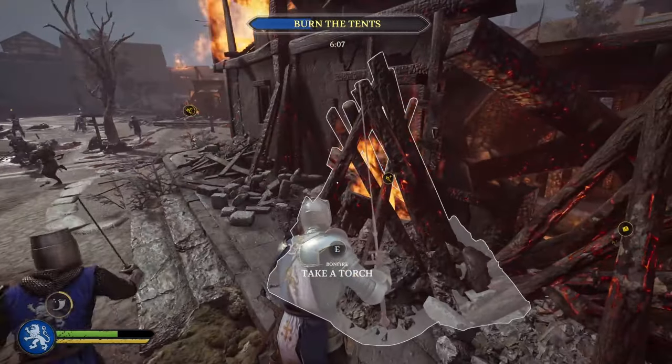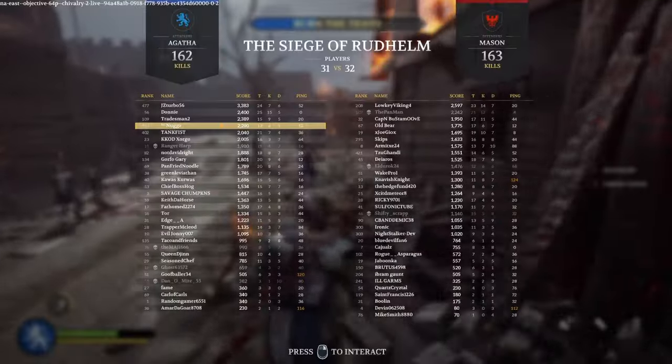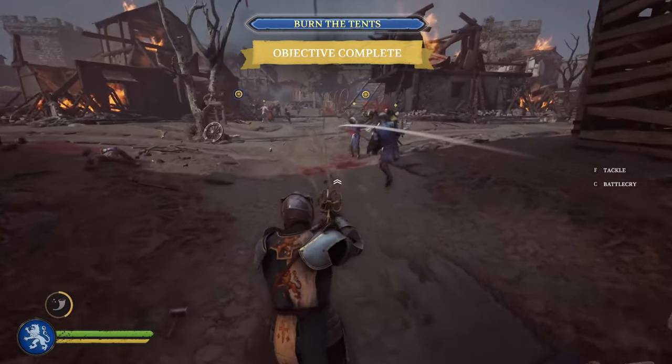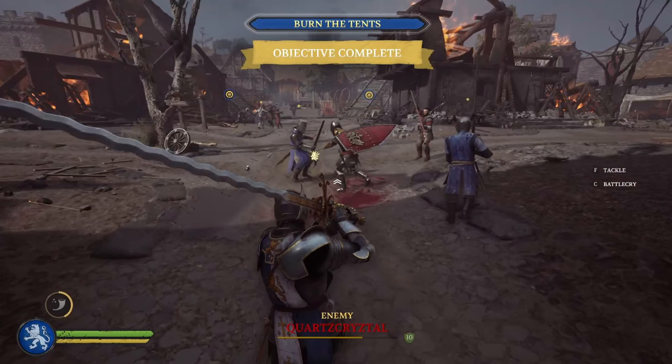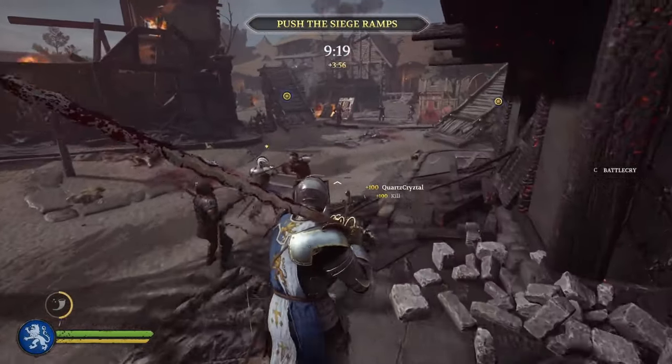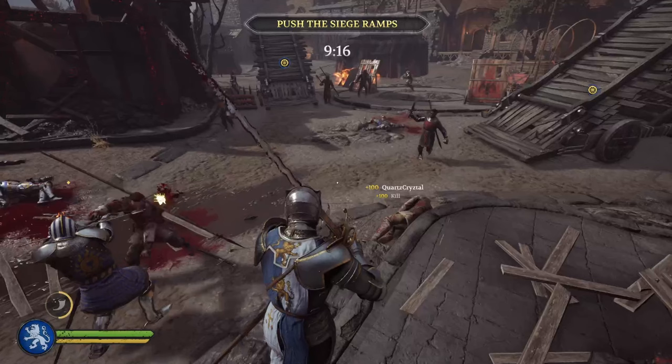Now let's get into some applicable situations in this gameplay where I can show you where I'm using this play style to my advantage. These first couple of situations are perfect examples of the roaming slayer play style. I'm coming in respawning with my team and I see this guy totally out of position, which is exactly what you're looking for. He's already fighting a teammate, so I come in and dispatch him very quickly by circling around his riposte and his block, taking him out in one strike — a very easy situation to look for in high kill games.